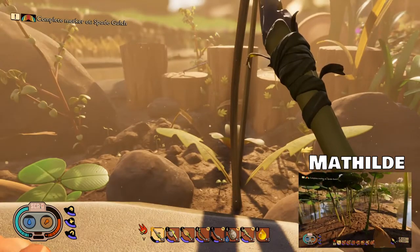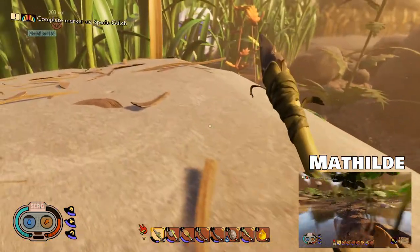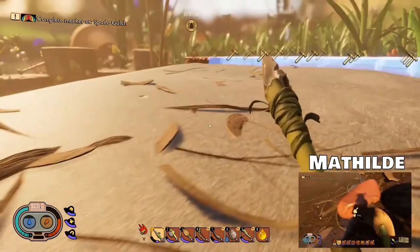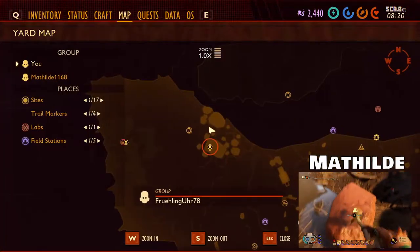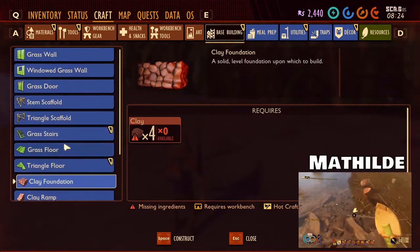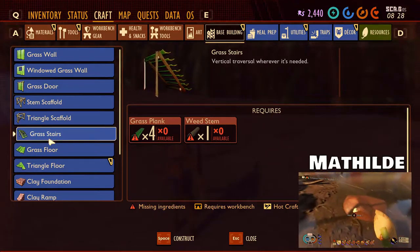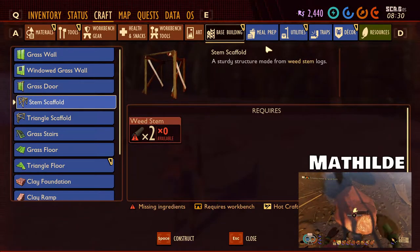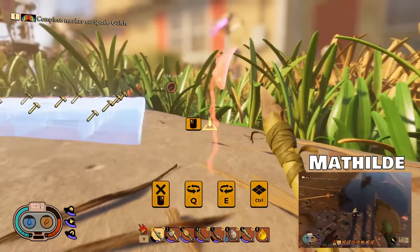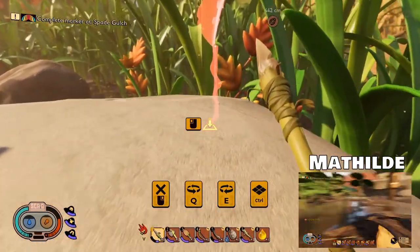It's that simple. The beetle is right at our entrance. I was going to say we should build two staircases where you have to hop up. We also need to place a trail marker again. I'll craft that right now. I'm collecting Clover first.